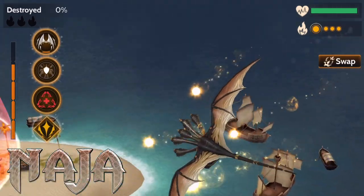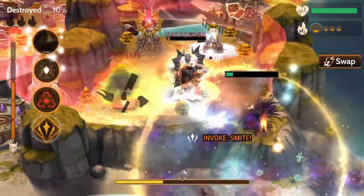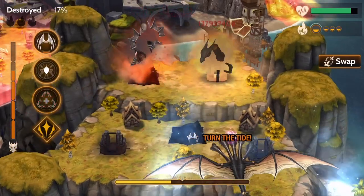Naja is a precision-based invoker that relies on its breath attack and Invoke spell to take down towers. Naja's empowered attack is Invoke Smite, which will destroy most towers in a small area.